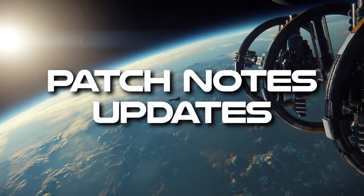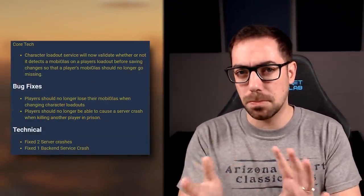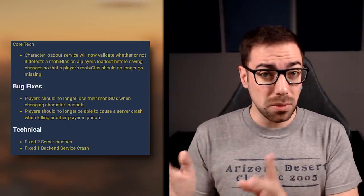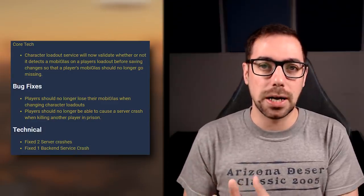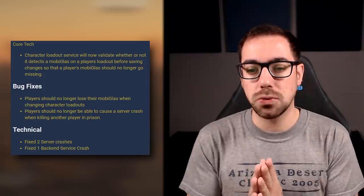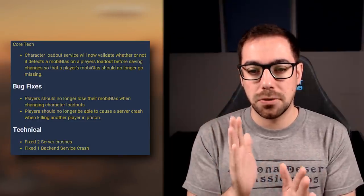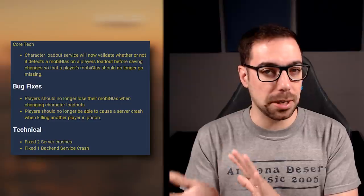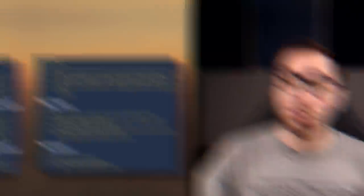We had a live patch this week — 3.11c. Players were having a lot of MobiGlass issues where their MobiGlass was disappearing, so this core tech feature resolves that. Also, players can no longer crash the server when you kill somebody in prison. I'm seeing a lot less 30Ks after this patch, and they also seem to have fixed some shopping, PMA, and VMA service crashes.